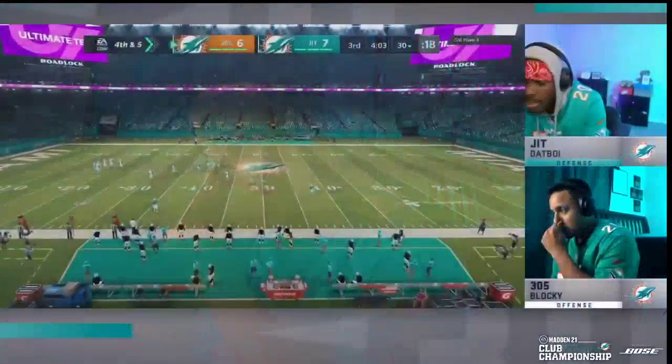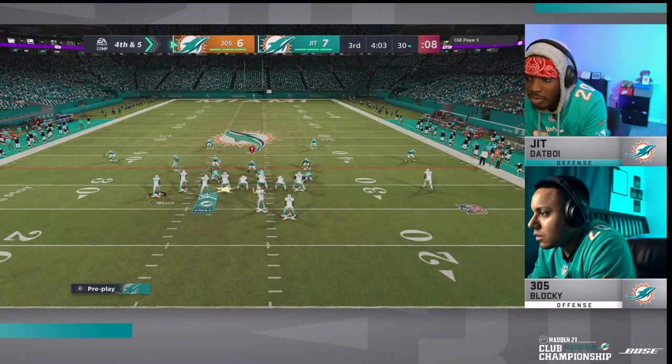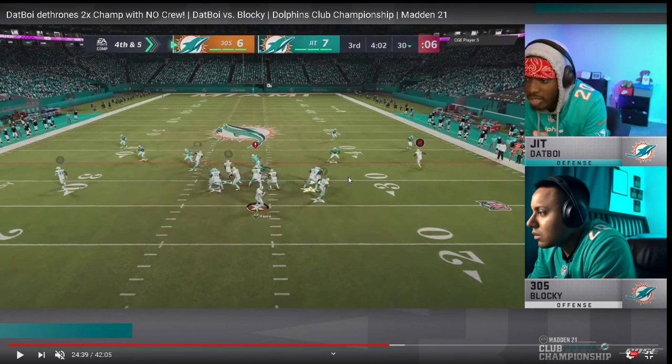Huge play, and an even bigger one coming up. Fourth and five — Blocky has to go to what got him here, but he goes to flood — putting this guy on a hard flat, a receiver on a vertical, the 15-yard out route, dig route, and option route on the backside. Dat Boy follows his usual pattern: after Cover 2 he shifts into Cover 3 mabel. Cover 3 mabel on both sides — purple zone dropping from Cover 3 Sky. He deep-halves both outside guys and on the inside just takes these guys and puts them on little zones.